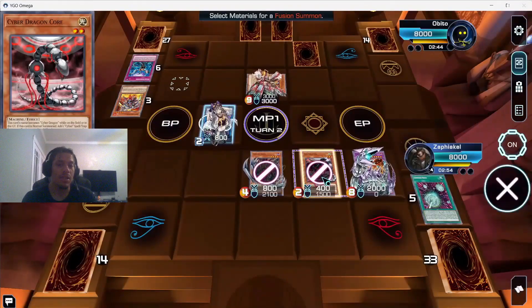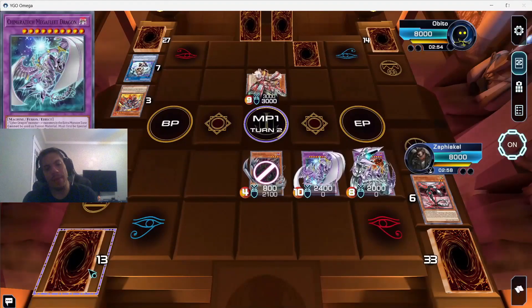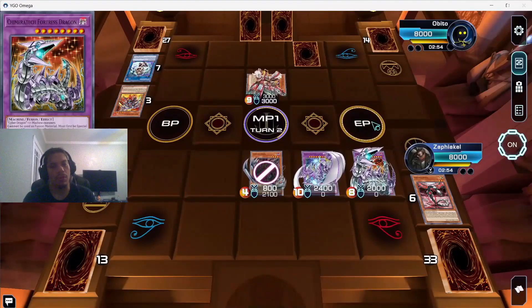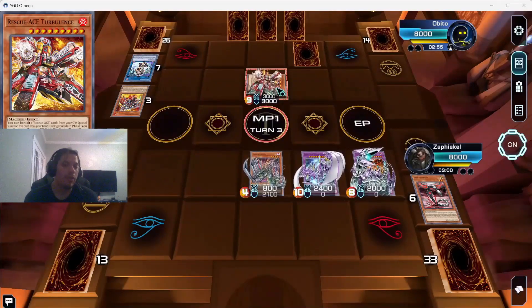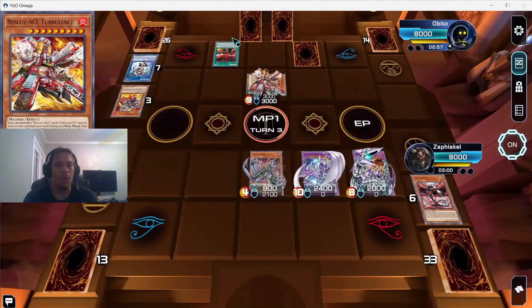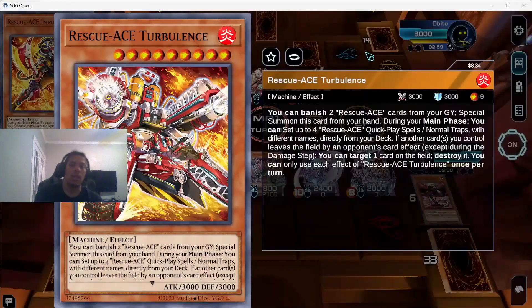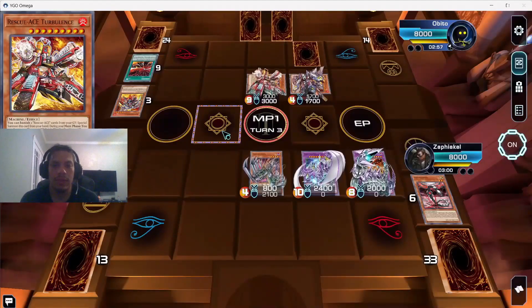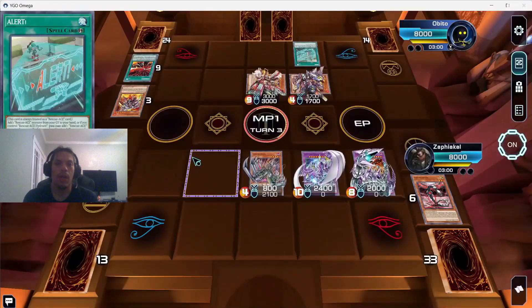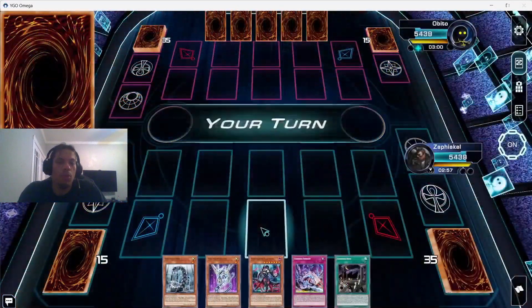We do the only play that makes sense — we end up linking off the IP Mascarena and contact fusing, but we can't get over his monster. We pass turn and he plays Emergency to special summon, uses Lifter to add a Rescue Ace spell — I think he gets the field spell — then activates Alert which adds one from the grave back to hand. We ended up surrendering since he was getting too much advantage, so we just went to game two.